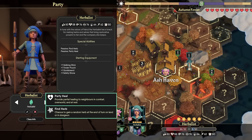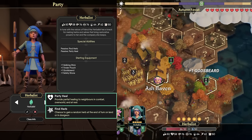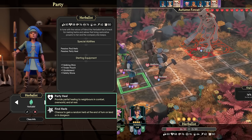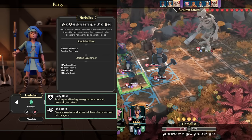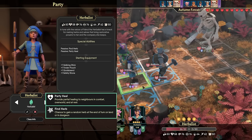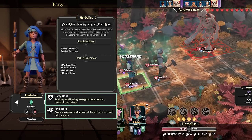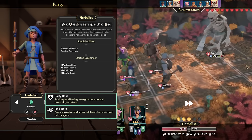Their two special abilities are Find Herb, which gives you a random chance to find an herb when you end your turn on land or in a dungeon, and Party Heal, which in For The King 2 has a lot more functionality than in the first game. It only uses a secondary action — you're no longer sacrificing an attack to Party Heal, which makes it unbelievably more viable. It heals you for the full effect of the herb and adjacent party members for half the healing, so you want to invest in upgrading the Herbalist Pipe as soon as possible.